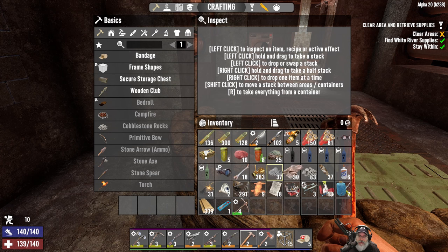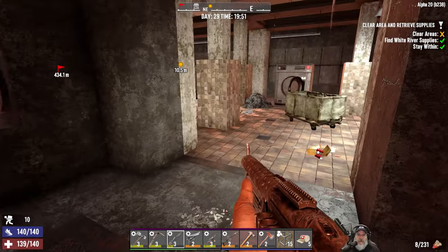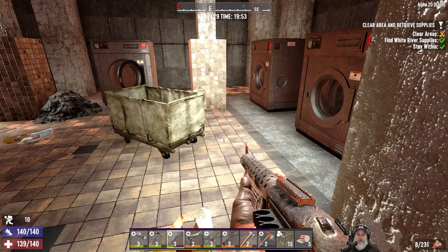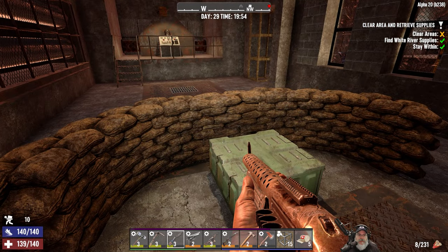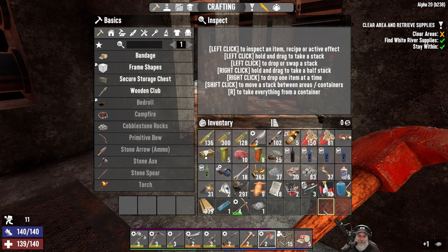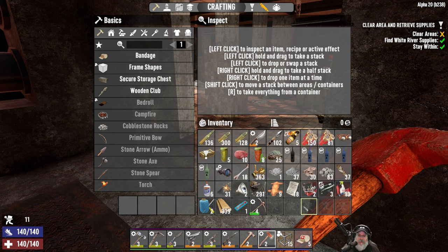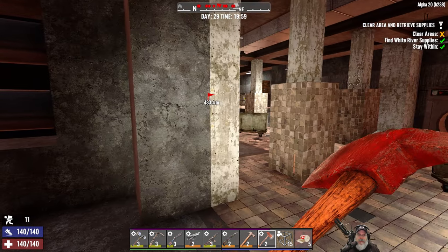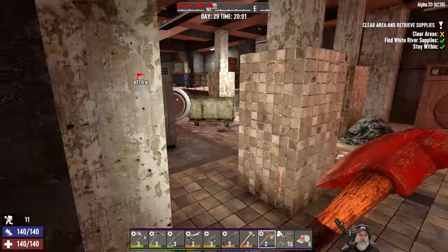Oh my goodness, that is a lot of red dots! That is a lot of red dots, you guys. One, two, three, four, five, six, seven, eight, nine, ten zombies in here! Good lord, that's a lot of zombies. Is there any way we can pick some of them off?